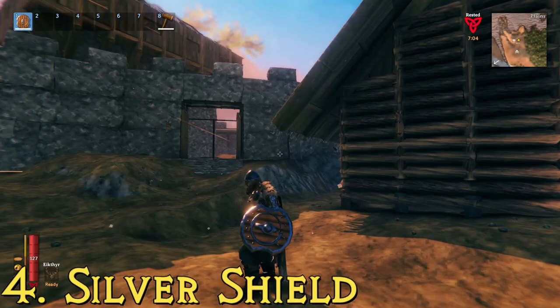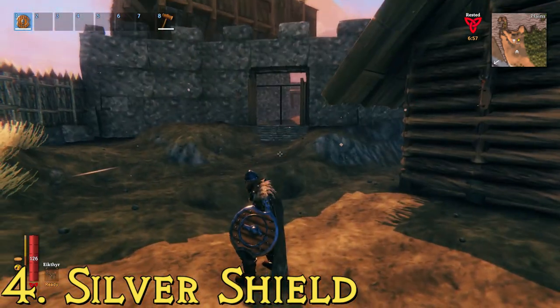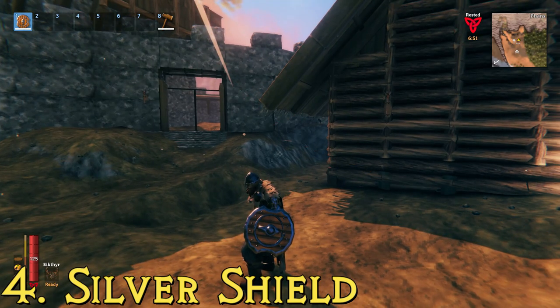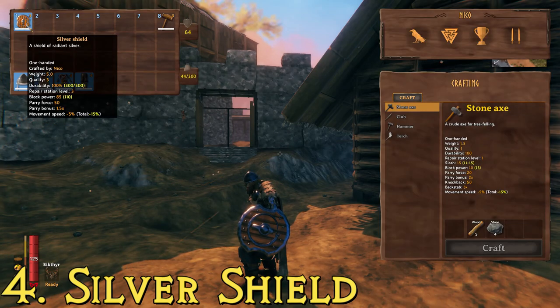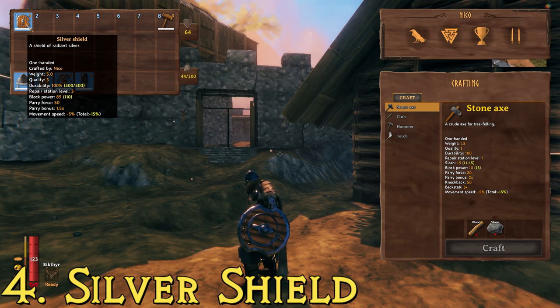At number four, we have probably my favorite shield in the game — the silver shield. It's got that late Greek or Egyptian style look with cutouts on the side. Described as a shield of radiant silver, this one has a block power of 85, the same as the iron tower shield, but you can parry with it. It has a parry force of 50 and a durability of 300. To make it, you need fine wood and silver. To get silver, kill the third boss, the Bonemass, who drops a wishbone you can use to locate rare silver ore veins.